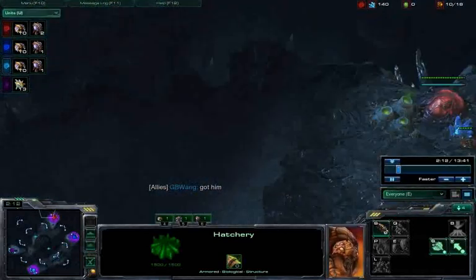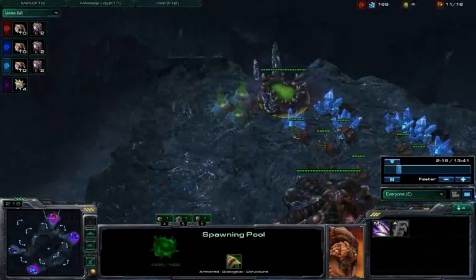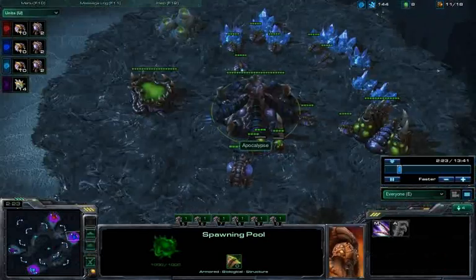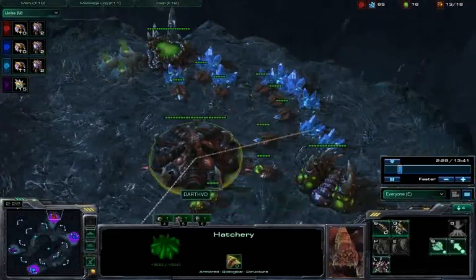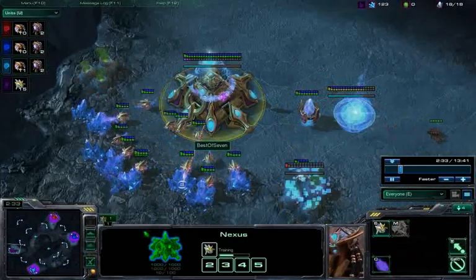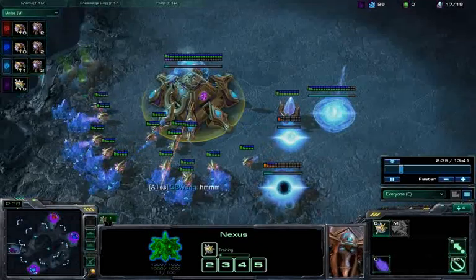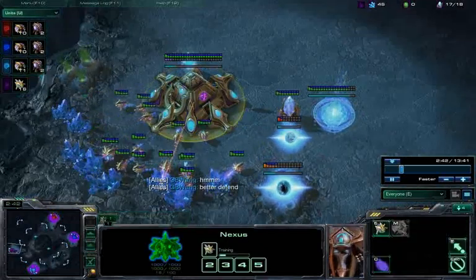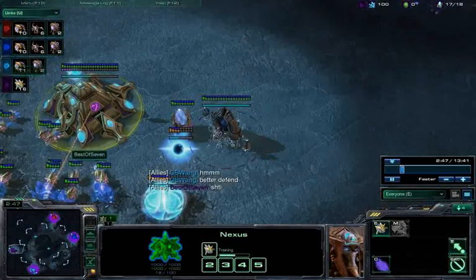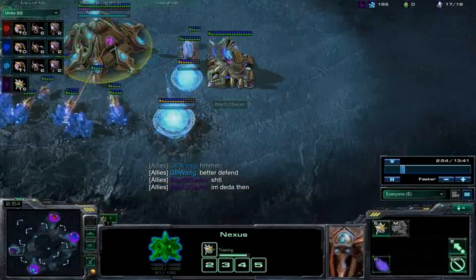Unfortunately for us, it looks like both Zerg players went double 10 pool. Their spawning pool just came up at about the same time as mine, and now they're going to start churning out Zerglings. This is really bad because my friend spawned as Protoss, and in team games Protoss is the worst race — their attack windows open up so slowly, leaving them vulnerable. There's a small window where it's kind of a 2v1 and I'm the only one with an army.